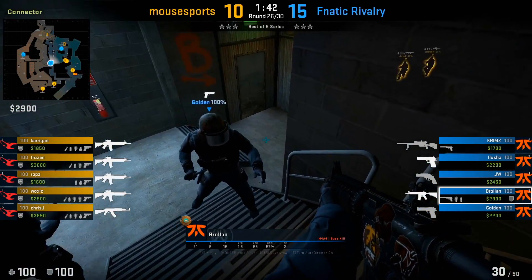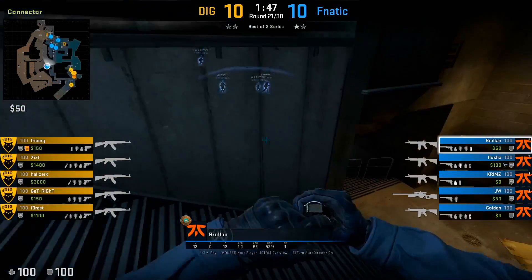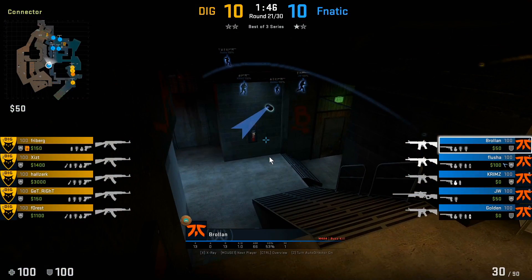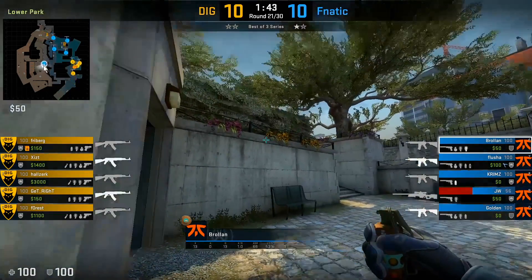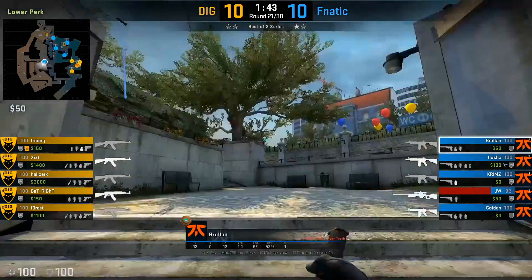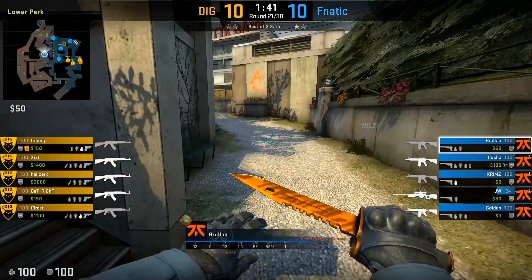You can also boost on top of connector to be able to swap towards short pipe. Typically when Brollan doesn't play connector, he'll sometimes just throw a smoke at the bottom of connector to break up the T's default, and add an extra flash to mid. The reason he's doing this is because the rest of his team is playing a 4B setup, so he's simply using his utility to slow down the T's default towards A.